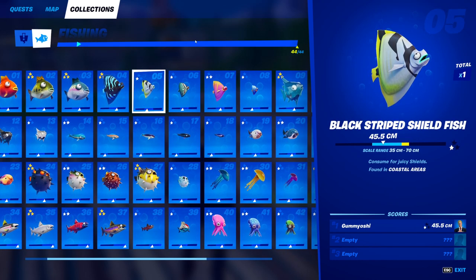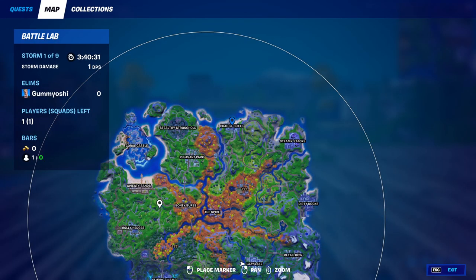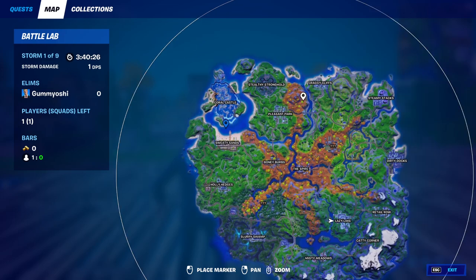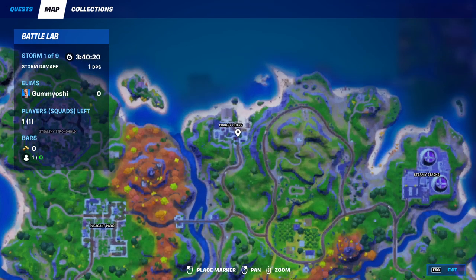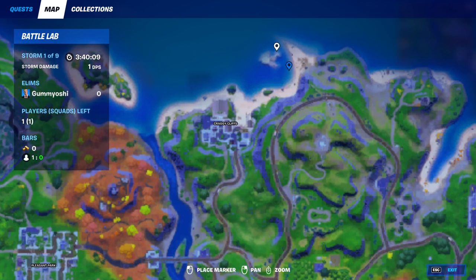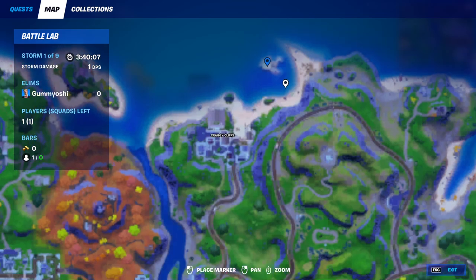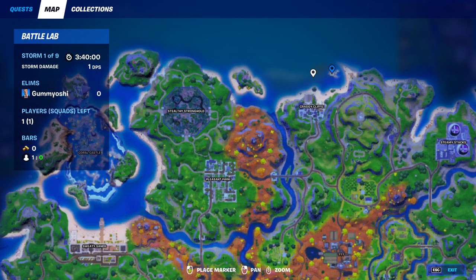For the black striped shield fish, you can catch this guy only in coastal areas. My best recommendations for coastal areas are over at Sweaty Sands — that's a very nice spot — or if you're already grabbing your pro fishing rod at Craggy Cliffs, that coastal area also has a decent number of fishing holes, especially with the addition of that little island. So the two coastal fishing areas I would recommend are Craggy Cliffs and then the one down by Coral Castle and Sweaty Sands.